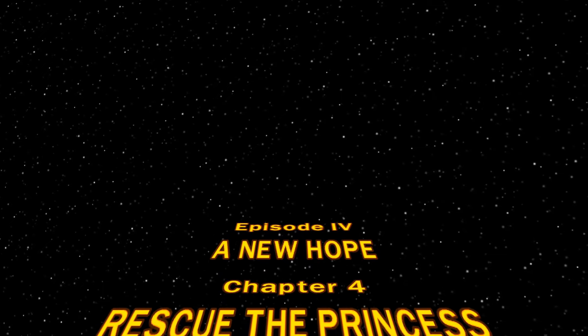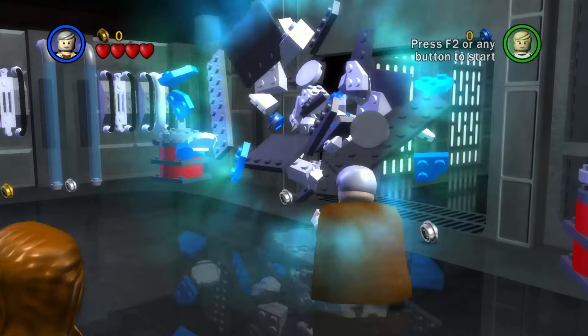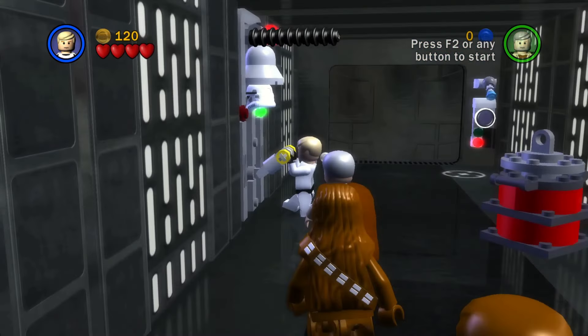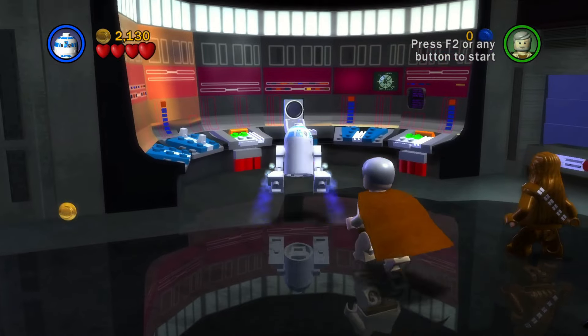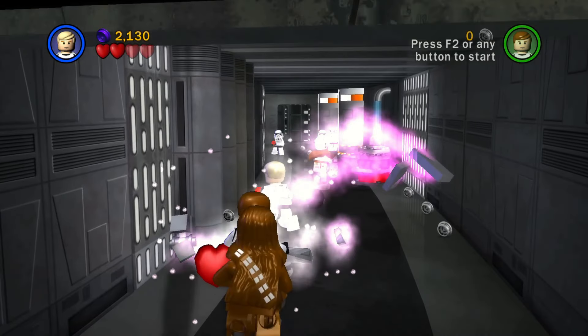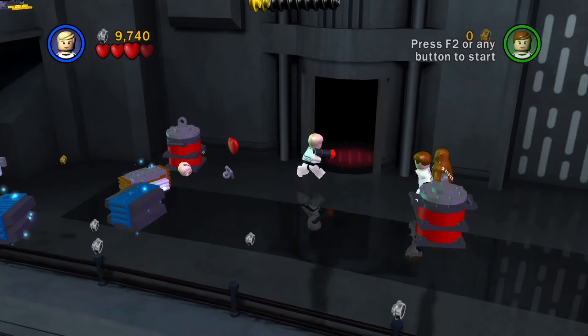Chapter 4, Rescue the Princess. We start out with the whole crew. Using old Ben, use a force press to open this door and disguise either Han or Luke as a stormtrooper to open this door and activate this panel with R2. After the cutscene, Obi-Wan leaves the rest of the company and the rest of the level is played without any force uses.